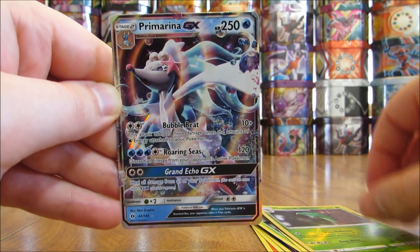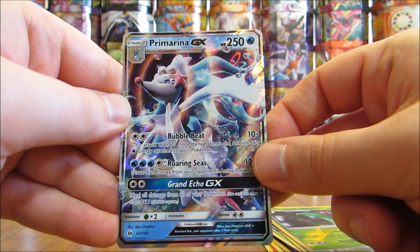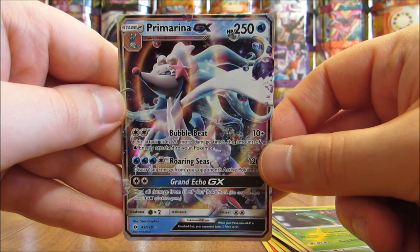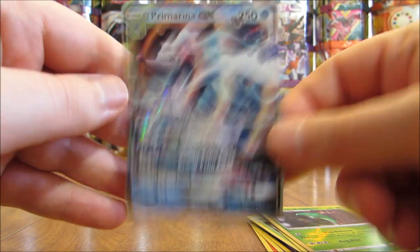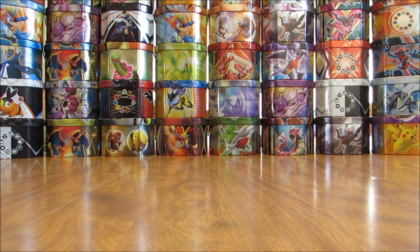And then the actual rare — there we go — a Primarina GX! A very good looking card, it's almost similar to a full art card but a regular GX. Stage 2 evolution of Popplio. So I will set that aside — that is the second regular GX card that I've pulled out of this box.